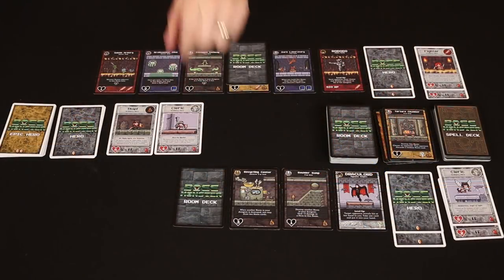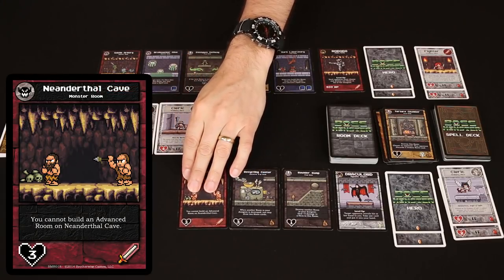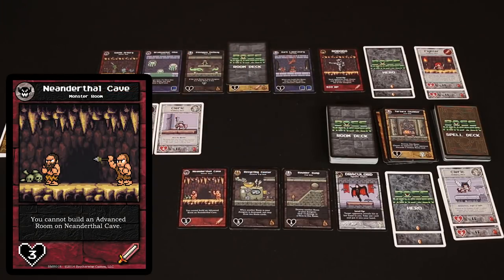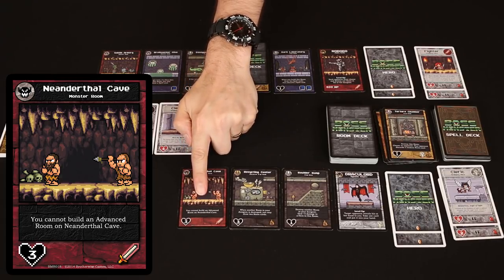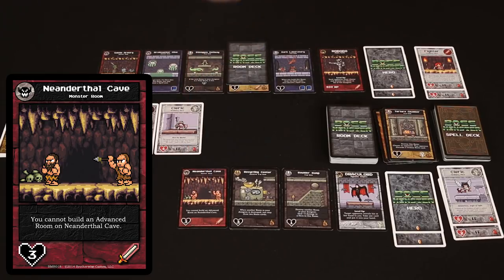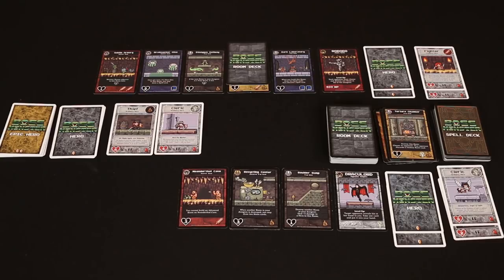As usual we start with me. I've picked a room I think is going to work pretty nicely — the Neanderthal Cave. It gives me an additional three damage to heroes entering my dungeon. The text says you can't build an advanced room on top of this cave — they're Neanderthals, they can't be advanced. Remember, you can always put an ordinary room on top of any room. This time, Luke has also chosen a room to build in his dungeon.